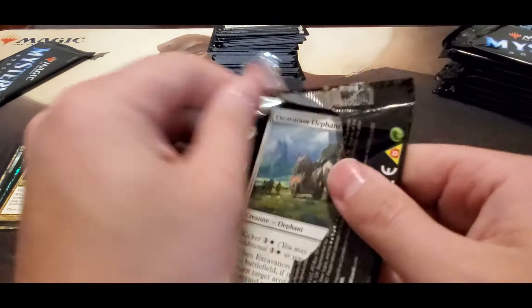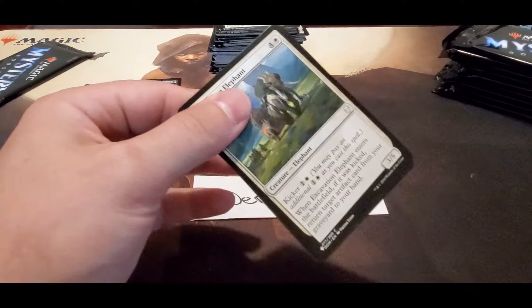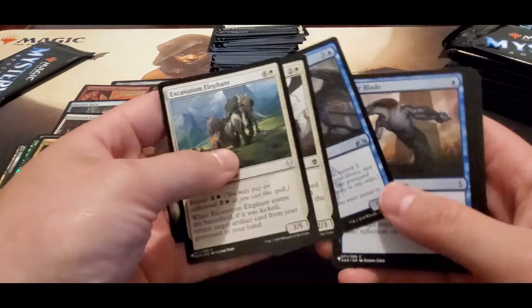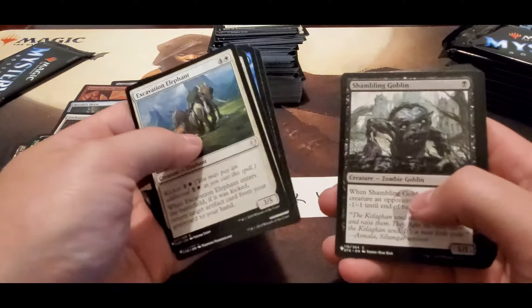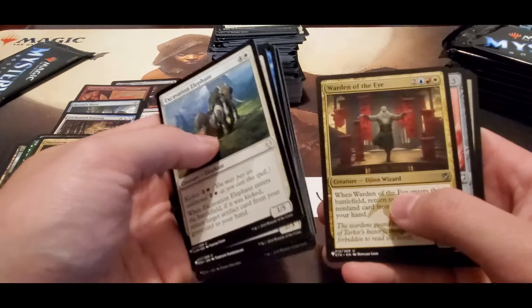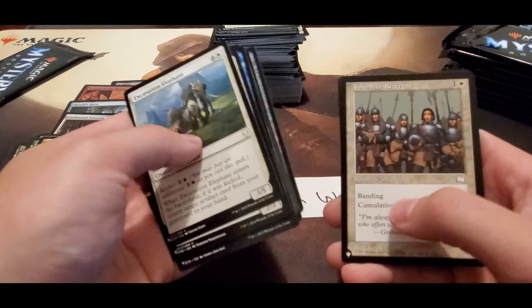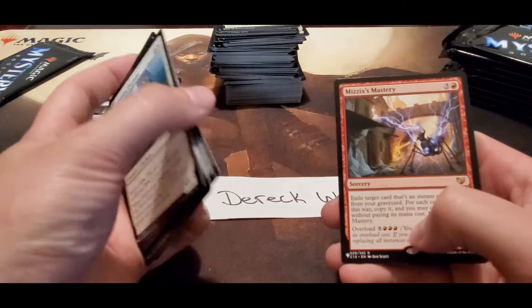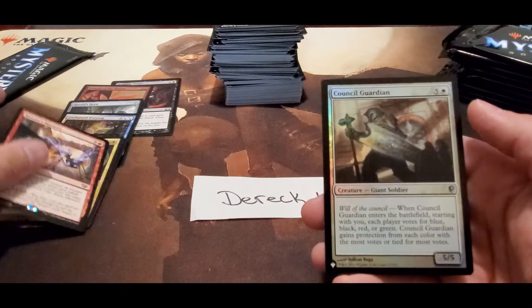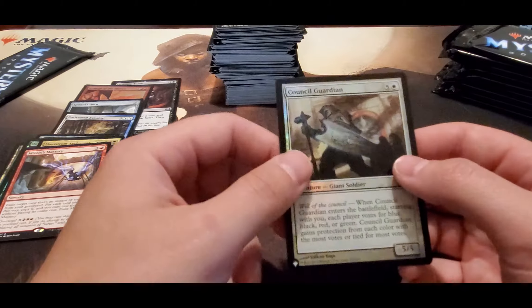Two packs left for Derek — thanks for joining us, Derek. It's always fun opening boxes, trying to pull some money out for people. That has not been the case here lately. Mizzix's Mastery — not a bad pull — and a Council Guardian as a foil.